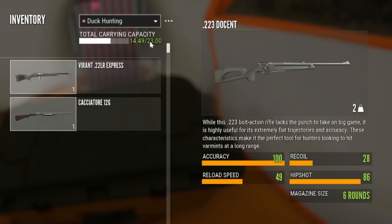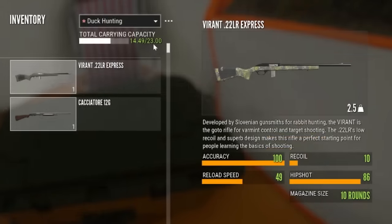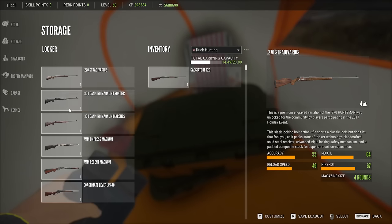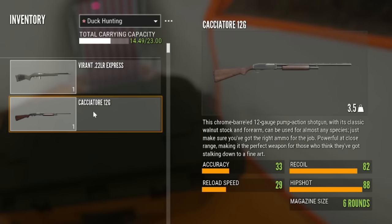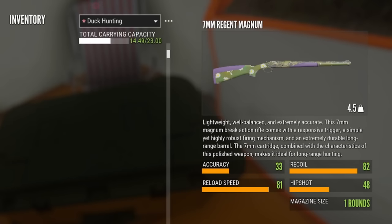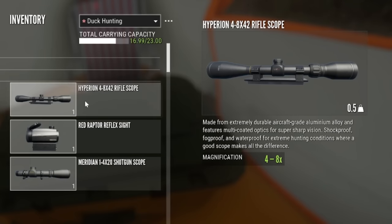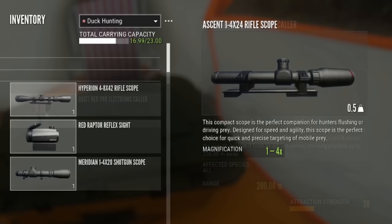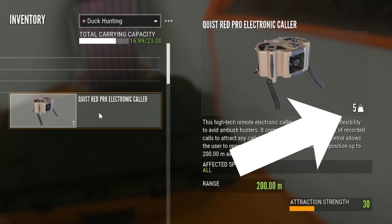Now I am set up and I do have the Pack Mule skill. I want to make sure I have everything I need, then load my inventory to as close to 23 kilograms as possible. The reason is so I don't accidentally pull decoys out of the water while spotting, because that happens a lot. Having the Pack Mule skill gives an extra three kilograms of space, which is very handy since the new electronic collar weighs five kilograms.